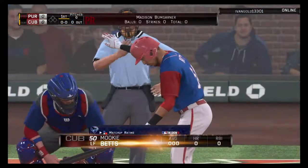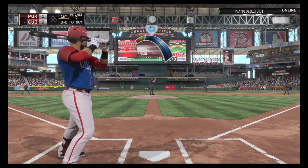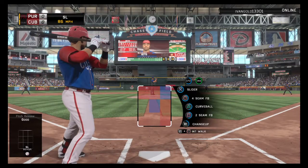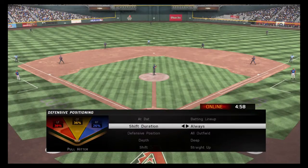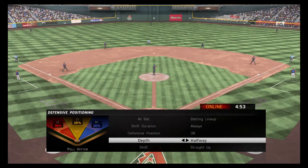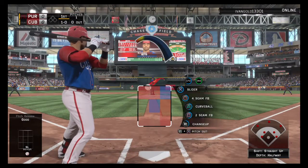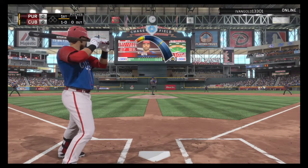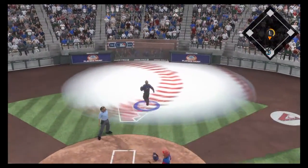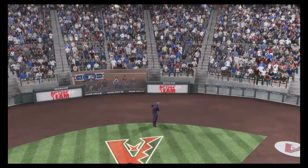Mookie Betts comes to the plate to lead off the bottom half of the first. A slider to start things out — ball one. With a power bat up at the plate, the manager signals his outfielders to back off. He swings and pops it up right up the chute — tough play behind the plate, but it's reined in — one away.